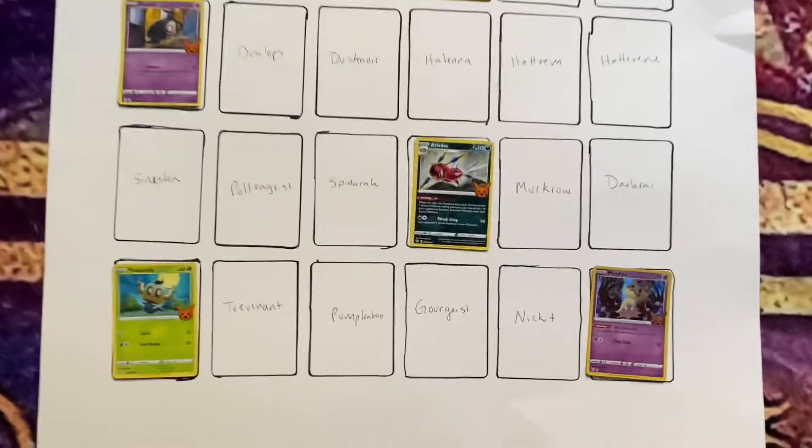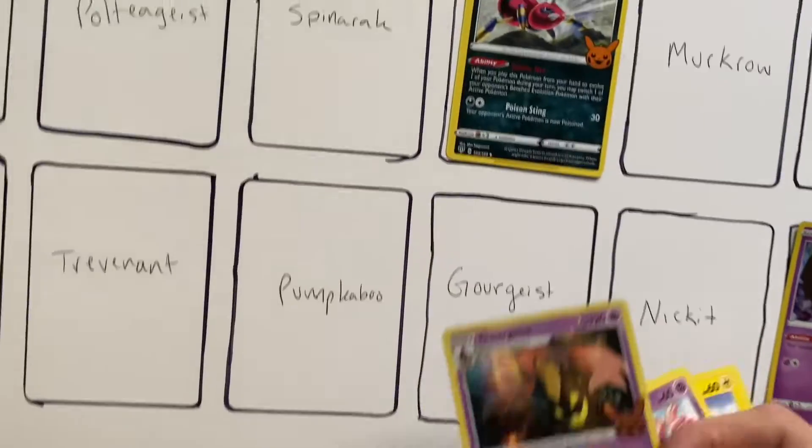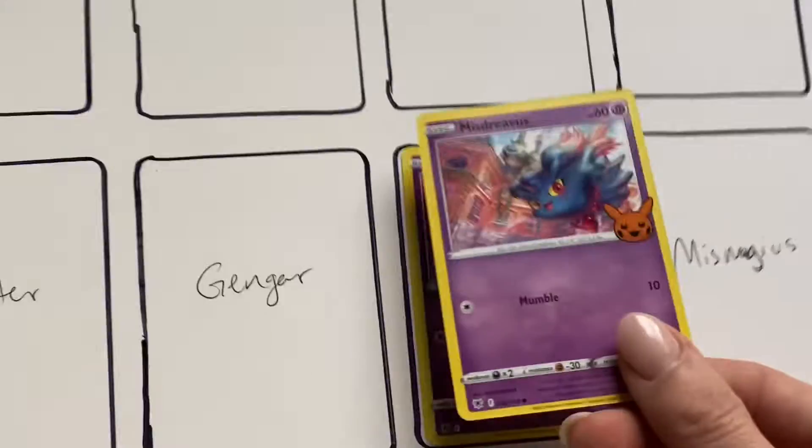All right, today — oh my goodness, I don't have to drop everything. Our core card goes there, our Pikachu goes up in the corner, and we have a Misdreavus for a repeat today.